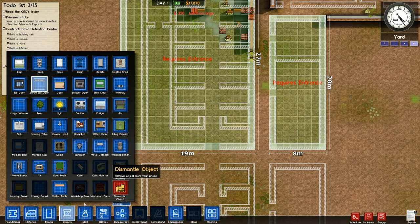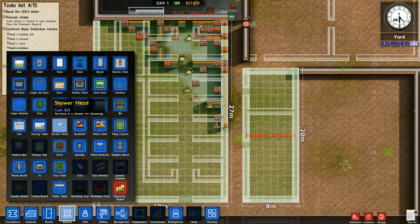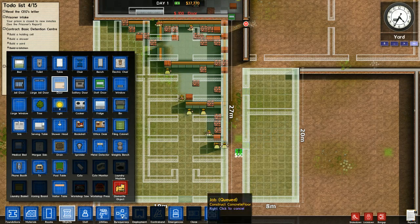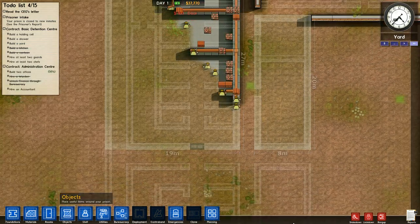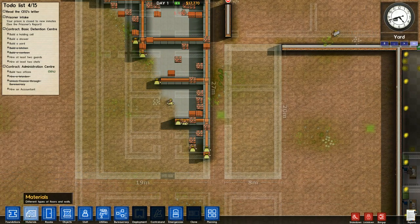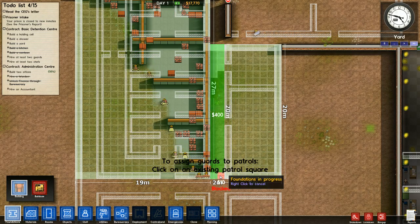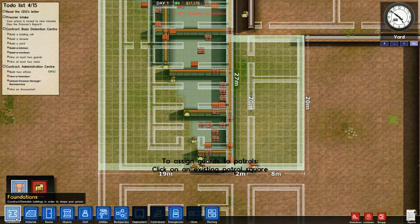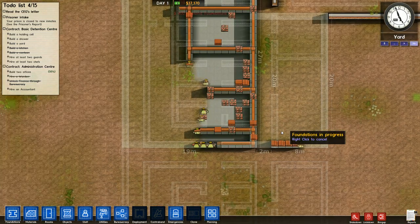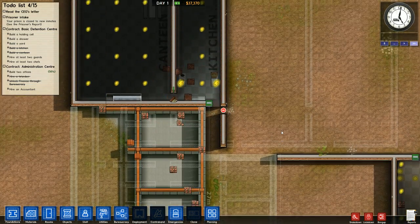That will probably end up changing, but for now go ahead and abuse it - so you don't have to have guards wasting their time playing doorman. Let's get some doors. This is my visitation, this is going to be cleaning cupboard. You know what, I want this to be inside, so we're going to go ahead and add here. You can add on to foundations that are already in progress just by selecting the area, and as long as it's adjacent, it'll work.